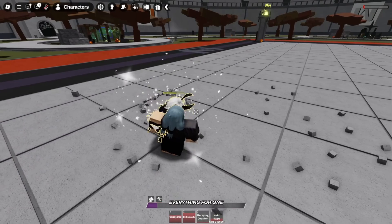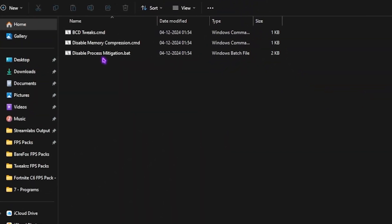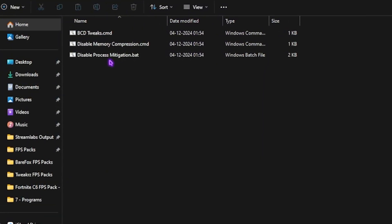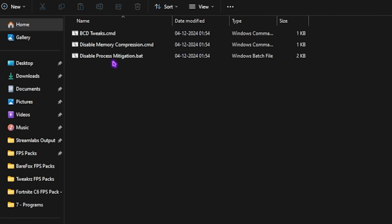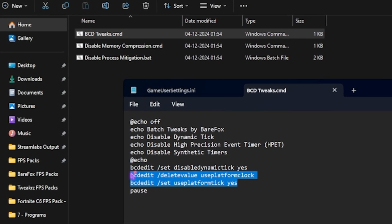The fourth folder is PC optimization, where I've left three command prompt batch files. These will help you fix your input latency, improve your RAM and CPU performance, and help you reduce lag and stutter. All of them will perform the necessary commands automatically so you don't have to type anything in, and they will help improve your PC's overall performance.